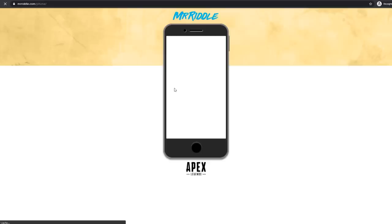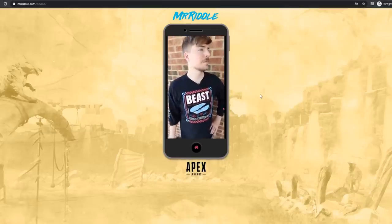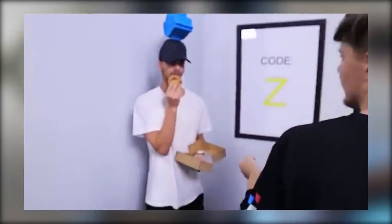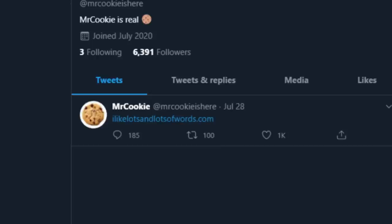Step 10 brings you back to the phone, and a video plays: 'Congratulations, you made it to step 10. Here's a cookie.' He's referencing step zero — we see Chandler eating a cookie with a Twitter symbol on his head. If you look at MrBeast's Twitter, you'll see he's following an account with a cookie profile picture, MrCookieIsHere on Twitter. If you look at his bio, you get a link. Click that link, and it brings you back to the phone and on to step 11.